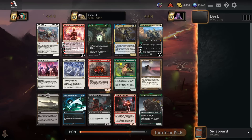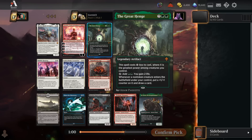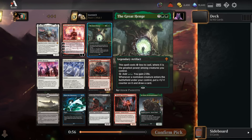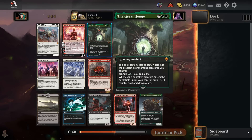Some incredibly powerful options in a ton of different strategies. Great Henge is ridiculous for the green ramp decks. Any green deck that plays a lot of creatures can reduce this card's cost by a decent amount, and it will take over the game, giving you additional mana, some life gain, and most importantly, making your creatures a little bit bigger and drawing you extra cards to keep you fueled. So Great Henge is incredible.